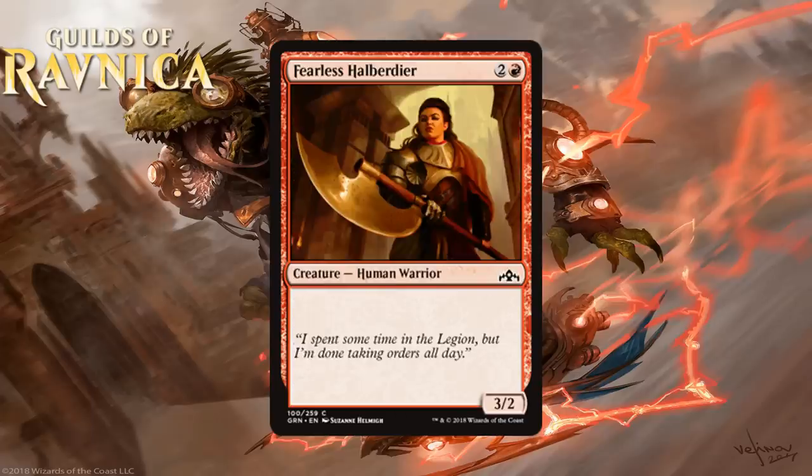Next we have Fearless Halberdier, which for 2 generic and a red is a 3-2 Human Warrior at common. Red always seems to get a vanilla 3-mana 3-2 and they're always mediocre. You'll play them sometimes if you need help curving out, but ideally you'll have better 3-drops, and that makes this a D.